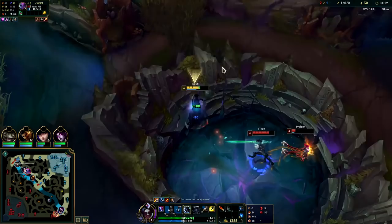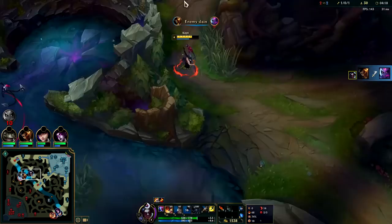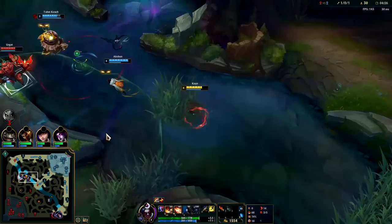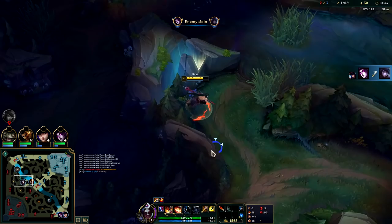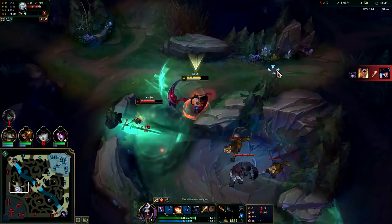I'm going to auto attack, Q, and we can E over. That was not worth it for them at all — they lost so much out of it. Your Q and E easily go over any wall — your Q goes over any thin wall, not every wall in general. This is an easy fight, the enemies are throwing really hard, they shouldn't be fighting. I have red buff advantage over this guy.